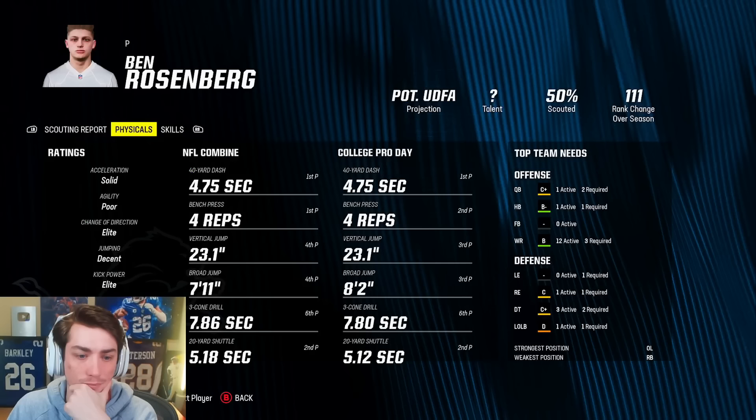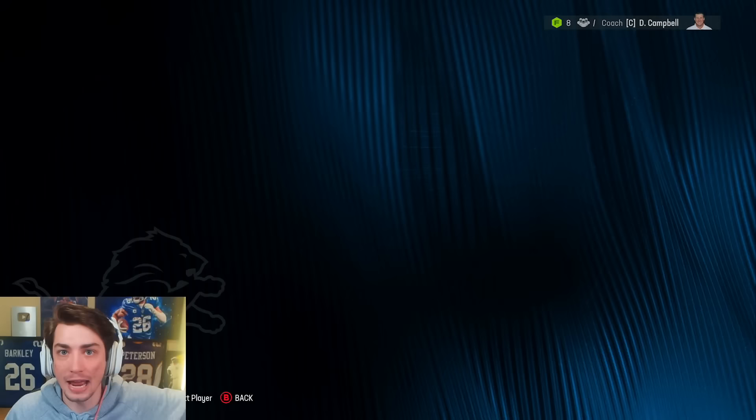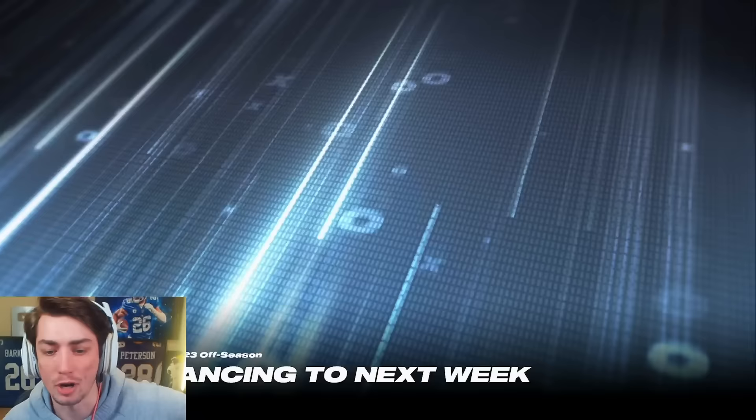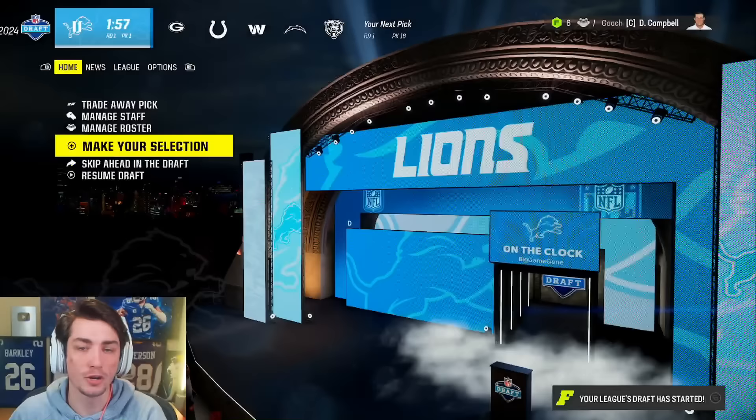Also, this punter looks fantastic — elite kick power and speed, elite kick accuracy, generational punter. Like honestly, maybe NFL draft. We've got to trade down. We pick at number one, and we have to trade down because there are too many good players for us to just stay at one and draft somebody.